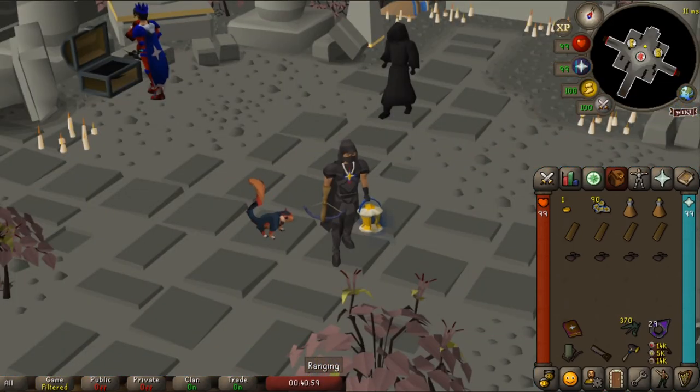And that's it for floor five of the Hallowed Sepulchre. Thank you so much for watching my guide. Don't forget to leave a comment, like the video, and subscribe so I can bring more videos to you. Leave that RSN down below so I can give away a bond to one of you lucky subscribers — make sure your private chat is on so I can reach out to you in game. If you have any questions feel free to PM me. That's Curve, and good luck at the Hallowed Sepulchre.